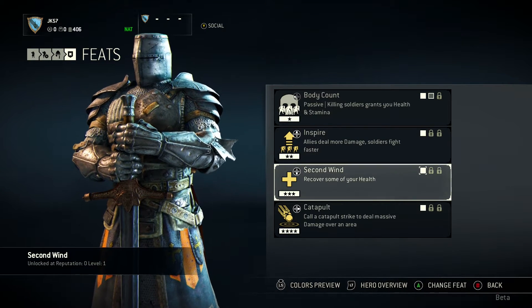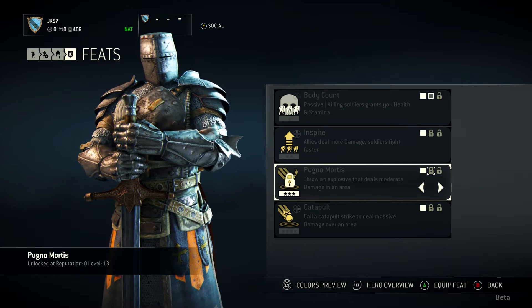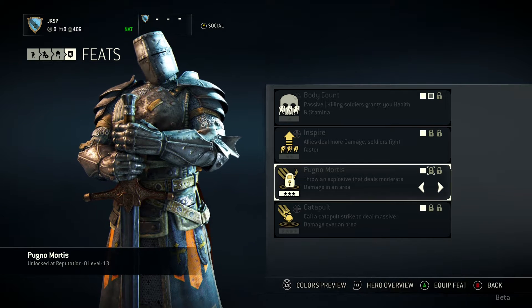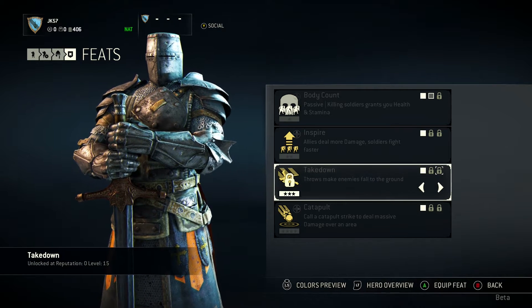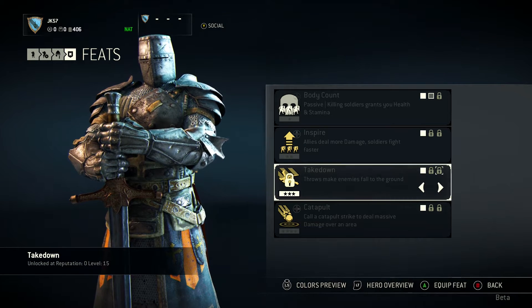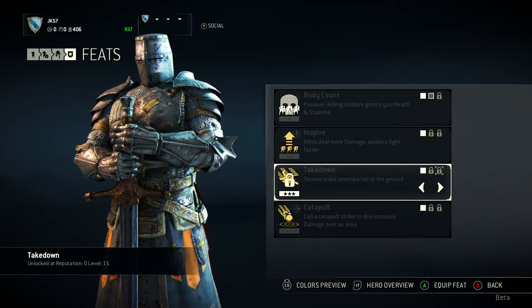Second Wind: recover some of your health — very useful no matter what mode you're playing. Then we have Pugno Mortis: throw an explosive that deals moderate damage in an area. Takedown: throws make enemies fall to the ground — very useful especially in a really crazy situation, because if you can knock your enemy to the ground, it's going to benefit you hugely.